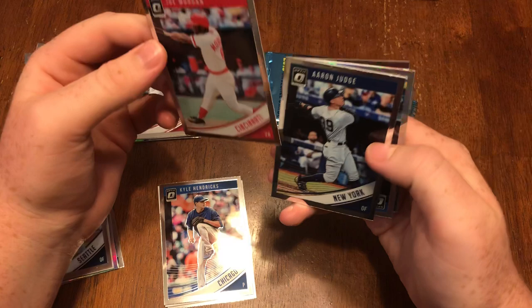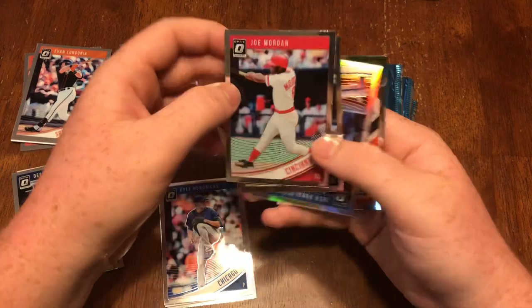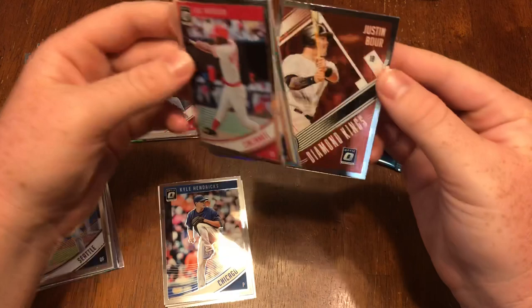We got Joe Morgan, Aaron Judge, Josh Donaldson holo refractor, and a Diamond Kings Justin Bour.